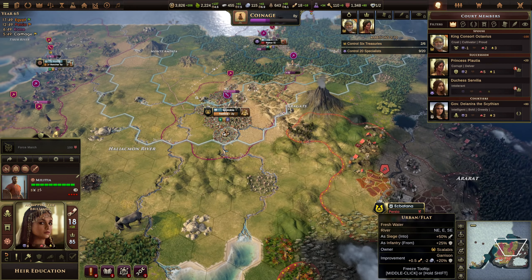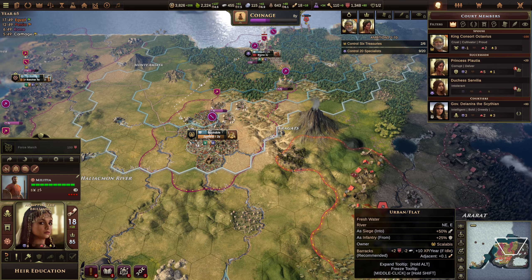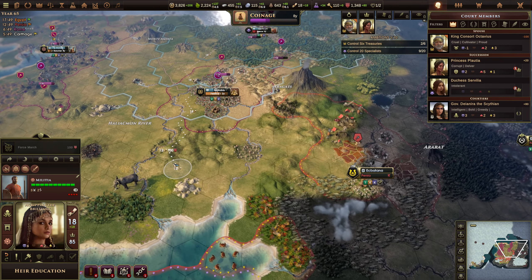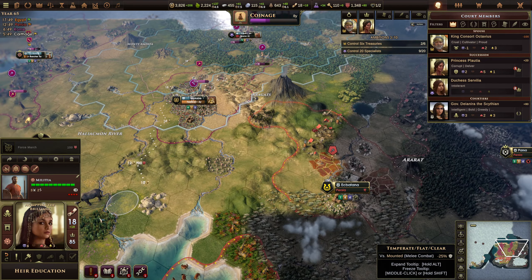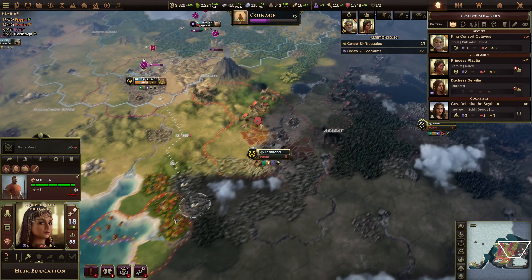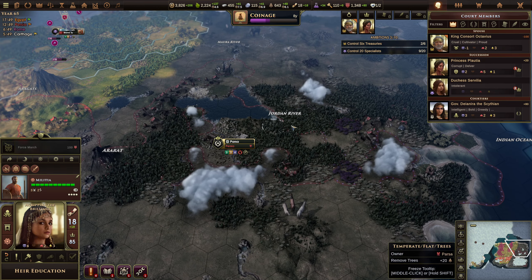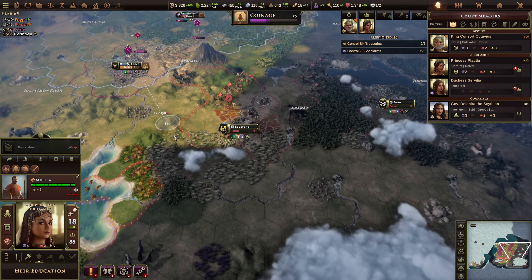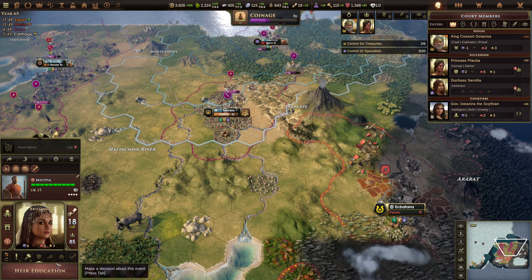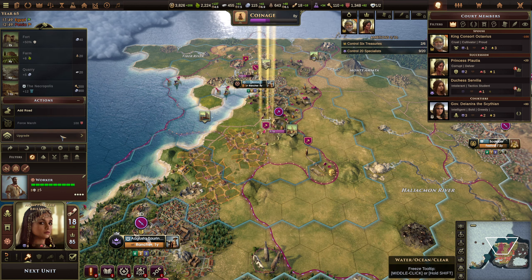Suited by courtiers — excellent. Every city has warriors. We need to start pushing. Egypt is our biggest threat, Persia is the second threat. Persia's spreading quite massively — I think we need to start taking some of this area up here. That's their main city. I'm going to study tactics. Add a road.